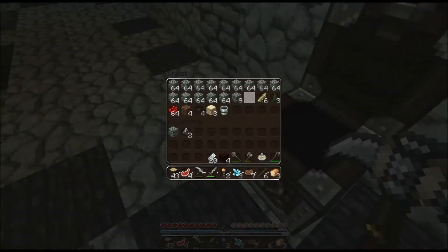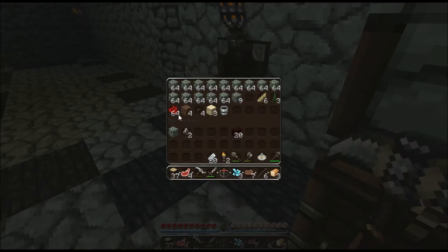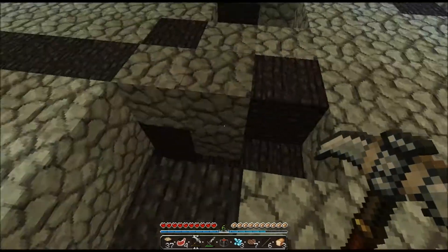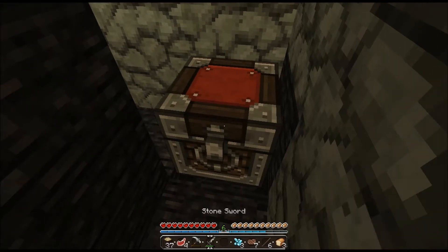Let's actually put all the metals and stuff like that inside this chest, because we don't want to lose them to Matty or Sean. So let's put everything precious - redstone, diamonds - let's take this redstone out. Even stuff like iron. Oh, not there.